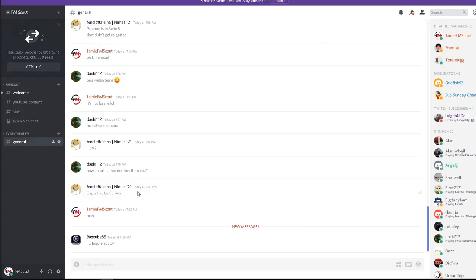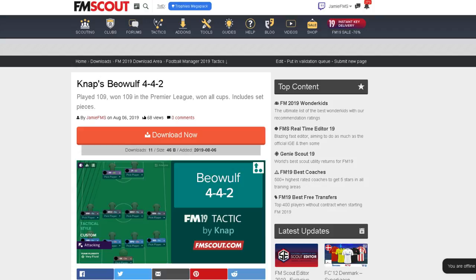Hello everybody, Jamie from FM Scout. Welcome to a new episode. Today's episode is going to involve a tactic which is Nap's Beowulf 4-4-2, which has just gone live on the FM Scout website. I'm firstly going to show you, just in case you're new to this, how to download it.